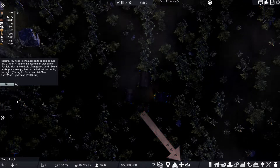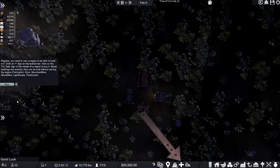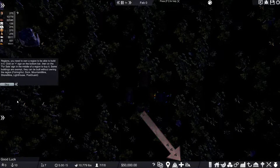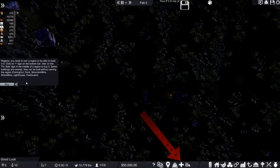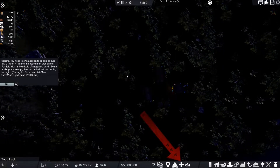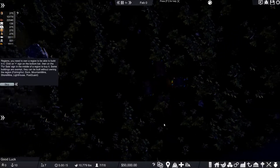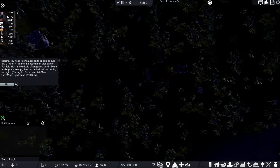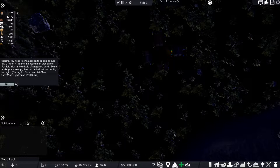Okay, regions - you need to own a region to be able to build in it. Click on the plus sign on the bottom bar, then on buildings, then on the for-sale sign in the middle of a region to buy it. Some buildings are exempt - fishing hut, dock, mountain mine, shore mine, lighthouse, post guard. Okay, click the plus sign, then click on the for-sale sign... what is going on? I don't see anything.